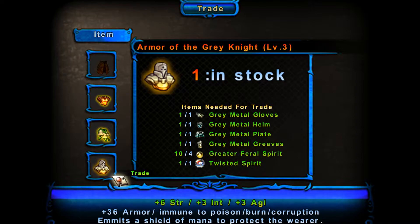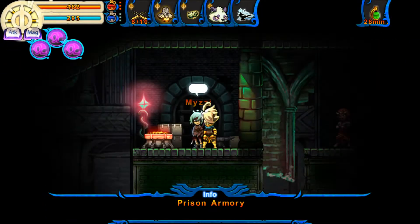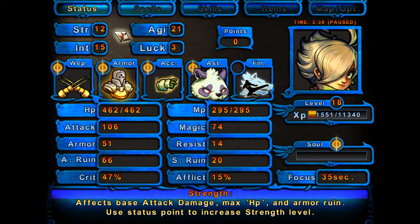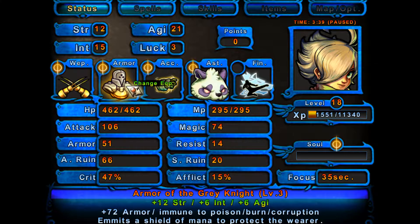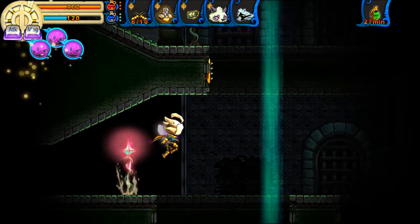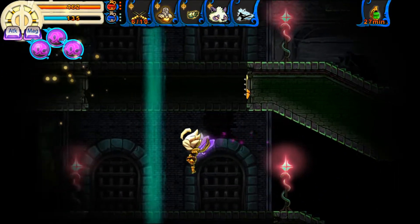The main reason for most characters to come to this area is for the Armor of the Grey Knight. It gives you a pretty significant boost to all of your core stats except for luck, makes you immune to a bunch of annoying status afflictions, and is even better than suggested on the purchase page because those are the stats for its level 1 variant — when you purchase it it's actually the level 3 variant so it provides a lot more stat and armor bonuses than the purchase page would imply. But by far and away the best thing about it is that one bonus at the bottom: emits a mana shield to protect the wearer from damage.